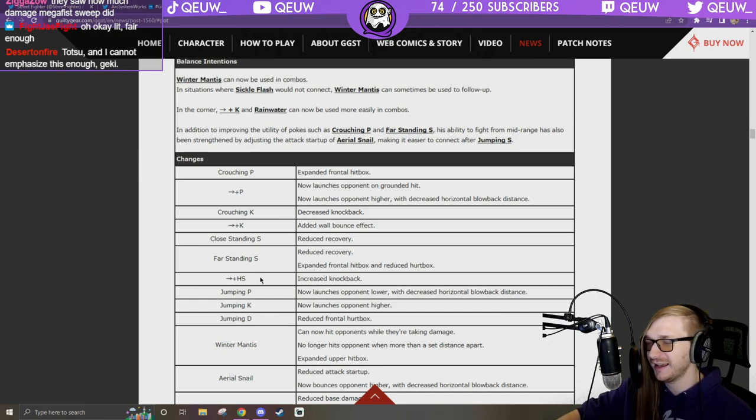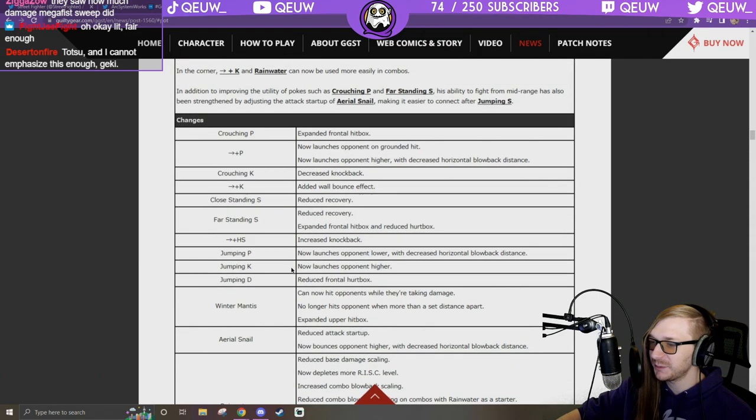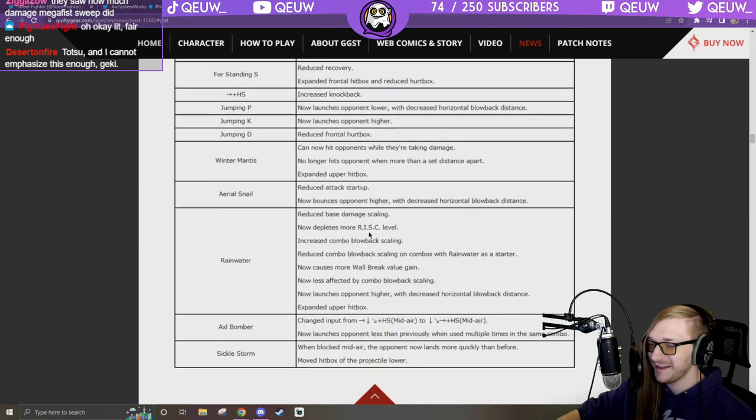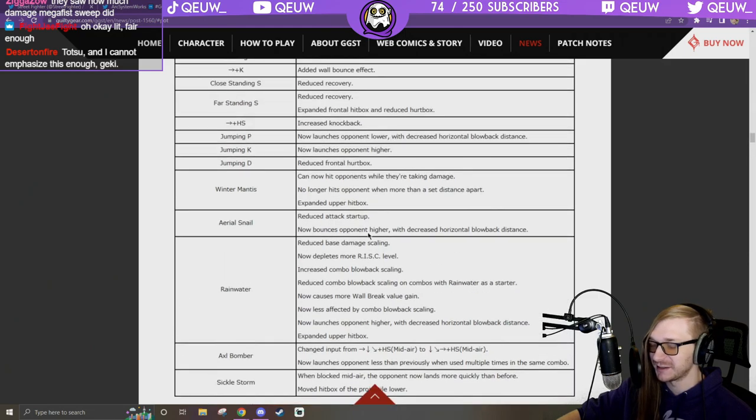Jumping P: launches opponent lower with decreased horizontal blowback. Jump D: reduce frontal hitbox and hurtbox — good button. Winter Mantis can now hit opponents while they're taking damage. Rainwater is the jump move. Aerial Snail: reduced attack startup, now bounces opponent higher with decreased horizontal blowback distance.